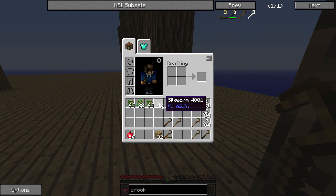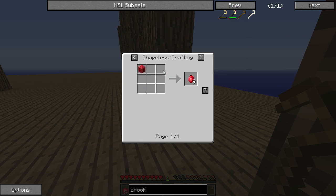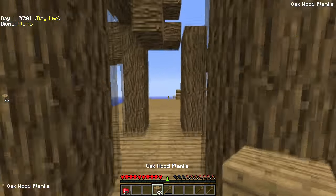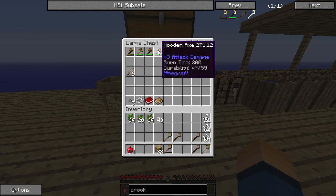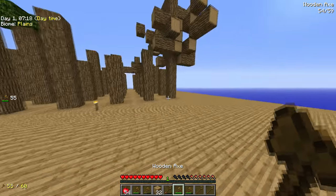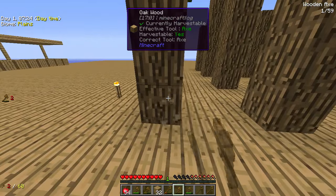43 silkworms - this is absolutely insane, 43 silkworms, that's just mental. What is this - an infused crook, Fuchs crystal? I don't even know what that is, that's something for the future. I won't even be using a tree farm by then. We're going to use a bunch of these axes - we have so many. Just easy wood, just easy wood.